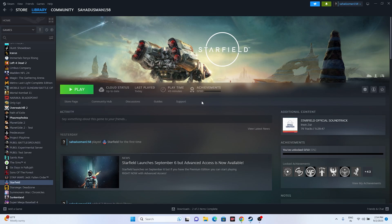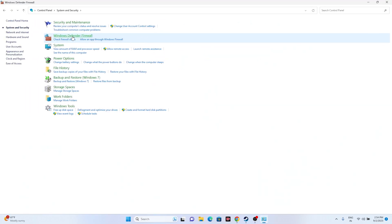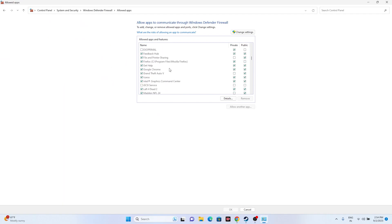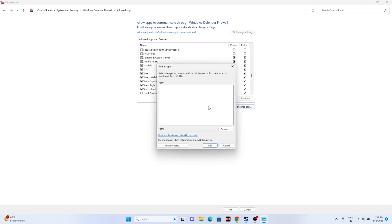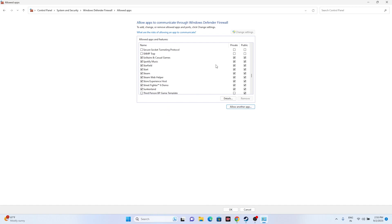The next fix is to allow the game through Windows Security. Go to Control Panel, click System and Security, then Windows Defender Firewall, and select 'Allow an app or feature through Windows Defender Firewall'. Scroll down to find Starfield. Make sure both Private and Public are checked. If it's not there, click Change Settings, Allow Another App, Browse, and navigate to: This PC > Local Disk C > Program Files (x86) > Steam > SteamApps > Common > Starfield, then add the executable.